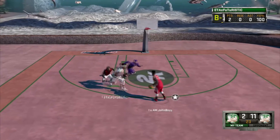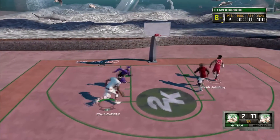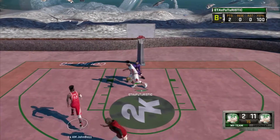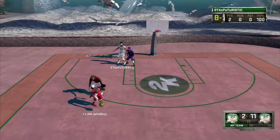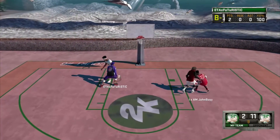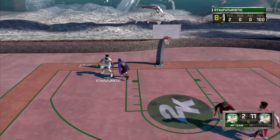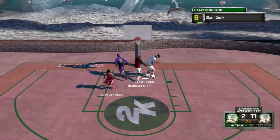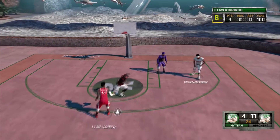That about covers it for the badges. Get Defensive Crasher, Offensive Crasher, Defensive Anchor, Brick Wall, and Bruiser — all great stuff, the usual center badges. Some badges that also help in the park: Microwave and any crossover badges. It's kind of funny saying a center crosses people up.